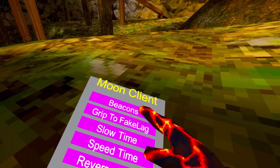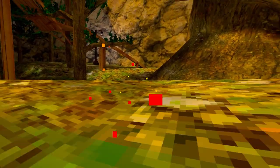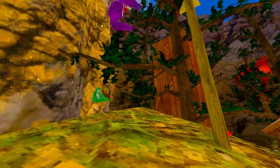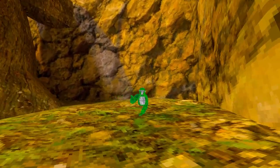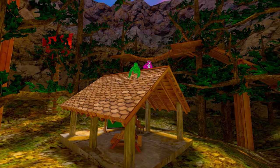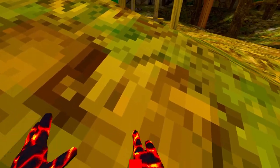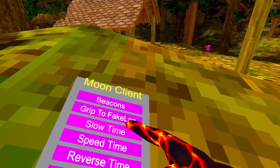'Grip to Fake Lag' — you can flip fake lag on the grip button. It doesn't actually lag anything, it just teleports you back and forth. If I go next to this guy, as you can see, we kind of teleport in the way and he sees it. It's on both the left and right grip buttons.